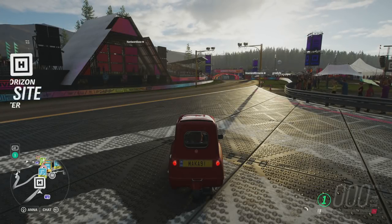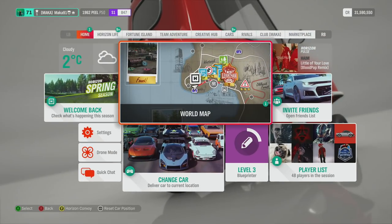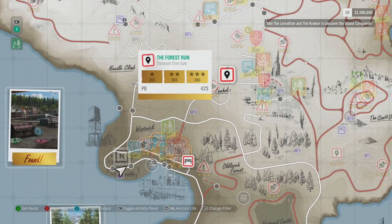After equipping that, you'll notice the car is fully kitted out, and you'll have to complete the Trailblazer event, which is located right here on the map, pretty much in the middle.